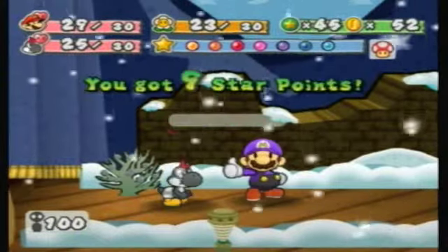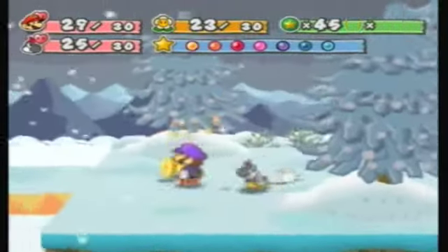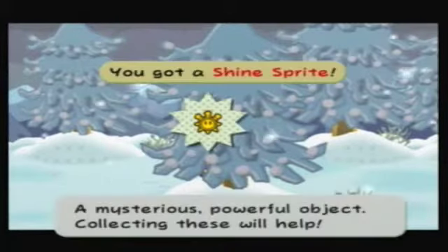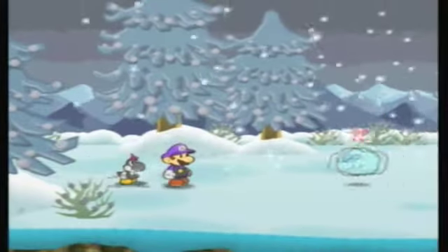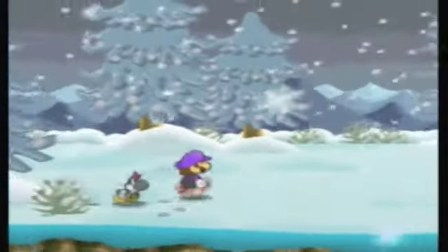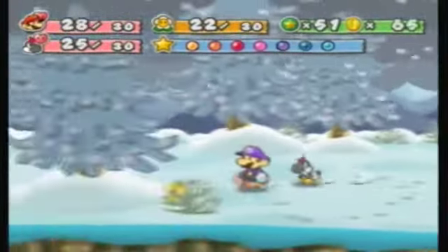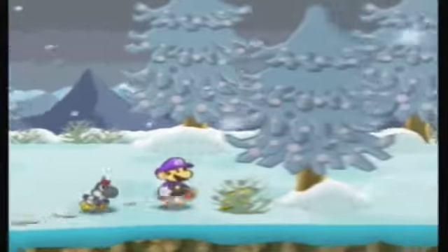At this stage in the game, some enemies are giving us quite a few star points — like four or five — so it's pretty good. I highly suggest trying to fight all the battles you can in this area. There should be a shine sprite right there — it's probably one of the hardest ones to find. There should be another enemy — let's see if we can get the first strike. Oh really, I should have gotten that first strike. Give me a mulligan, game!